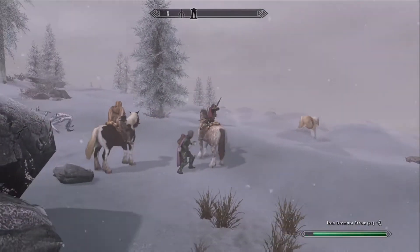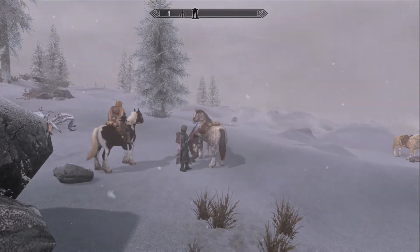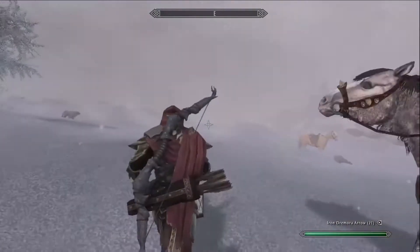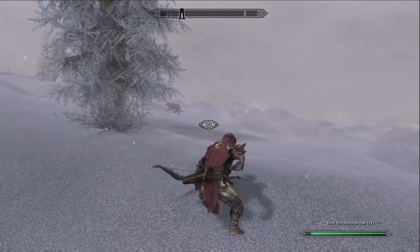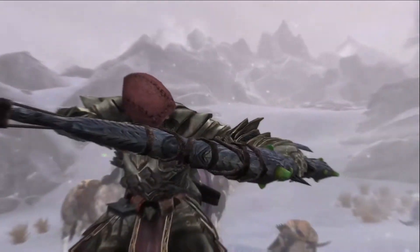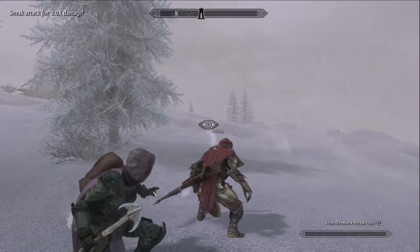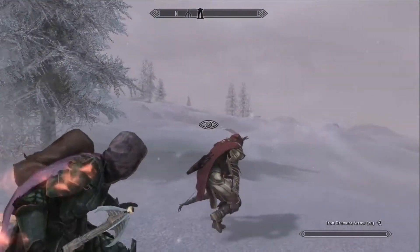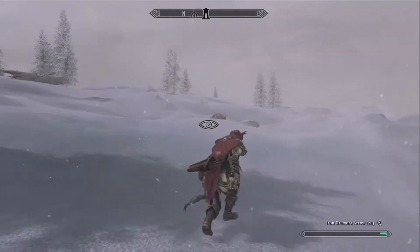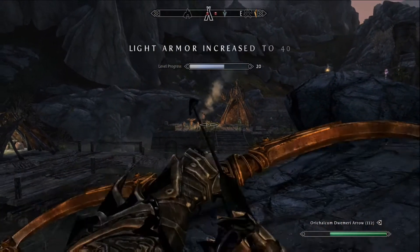Inigo seems a lot more polished and is like always where you want him to be. Sophia is awesome and has really good interactivity but she's a little quirkier. Sometimes if you're sneaking she'll bump into you and push you forward. Sometimes she gets lost. Sometimes if you quick travel she'll load in with no clothes on, which is interesting.